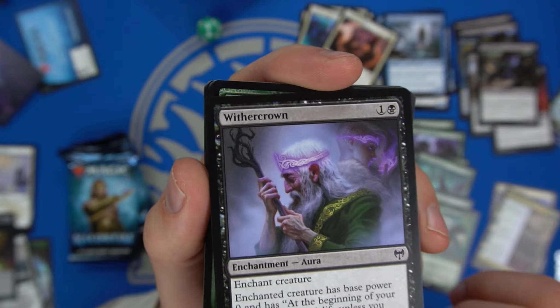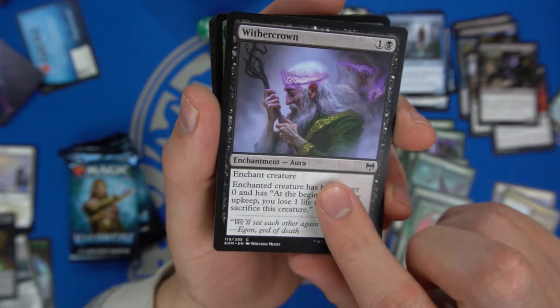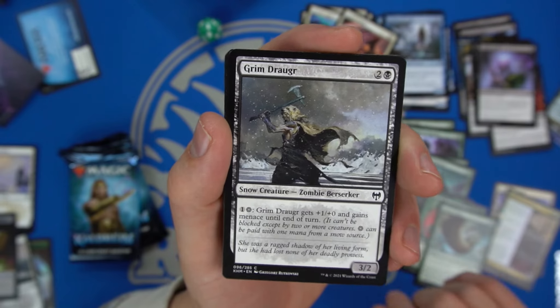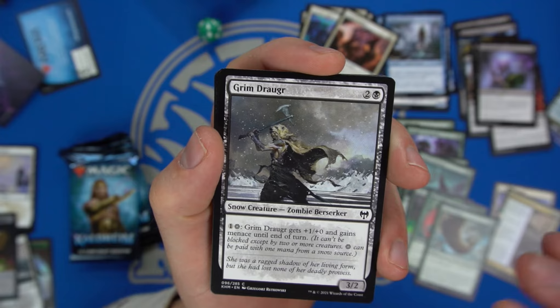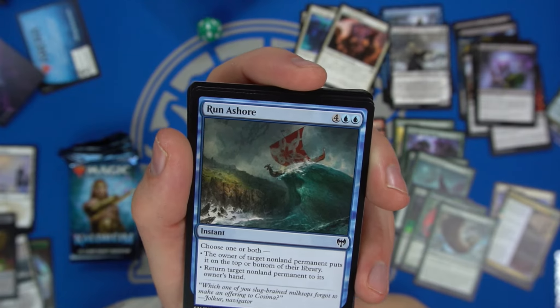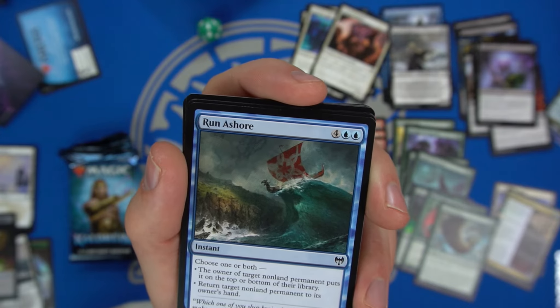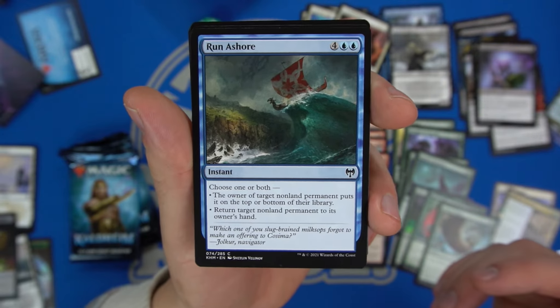Wither Crown is pseudo-removal — they can keep it as a blocker otherwise they're losing life each turn. Grim Draugr gets plus one plus zero and gains menace, so we have some zombie-snow synergy there. Run Ashore I like a lot — the owner of target nonland permanent puts it on top or bottom of their library, or you can return target permanent to its owner's hand. Bounce and basically removal.